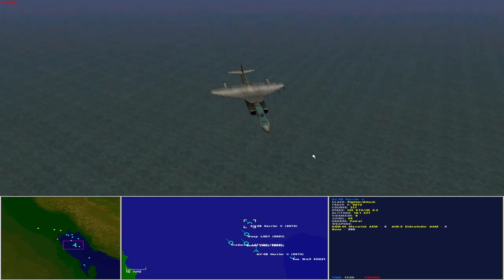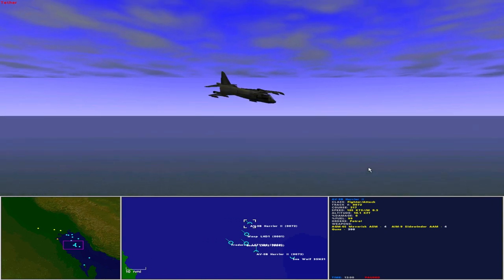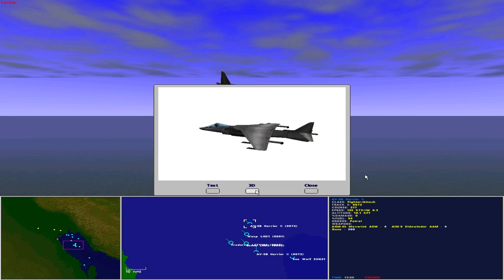Protecting the amphibious ready group are two AV-8B Harrier IIs. Operated as a fighter attack aircraft, the AV-8B Harrier II has a maximum speed of 562 knots, maximum altitude of 50,000 feet, and range of 610 nautical miles. Sensors include aircraft visual, aircraft radar medium range, and aircraft DSM medium range. The Harriers each carry four AGM-65 Maverick air-to-surface missiles, four AIM-9 Sidewinder air-to-air missiles, and guns — giving them a modest air-to-surface and air-to-air capability.